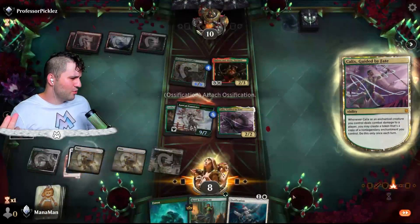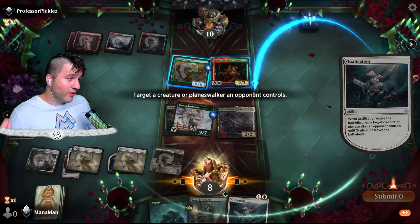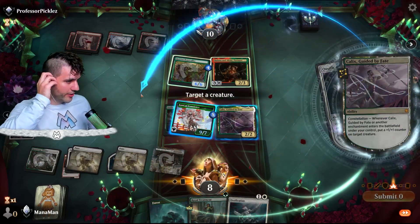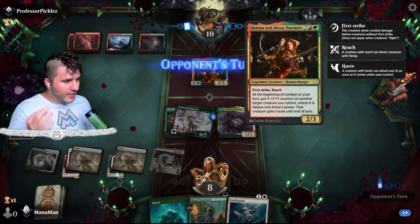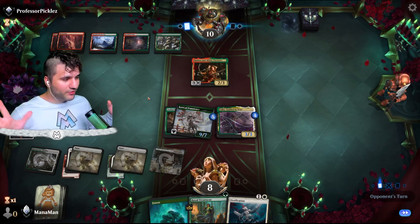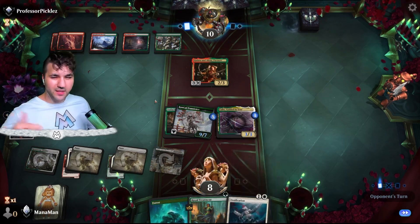The Audacity to copy Ossification — might as well switch up the Planes. They might have land removal — I don't know, they are running red. We're gonna go get rid of the Beastcaller here. We'll target Kallax, so now we can actually, with a 3-3, block off Halana and Elena depending on what they put out. And we have another Ossification on the back end.